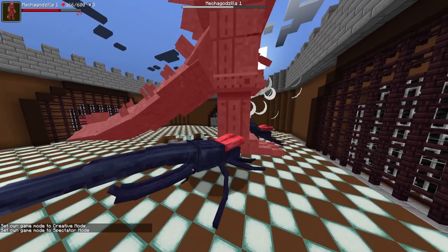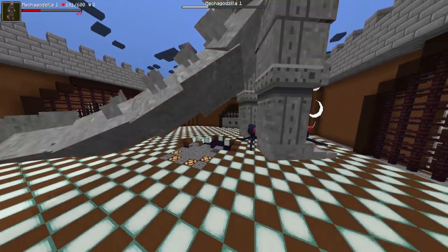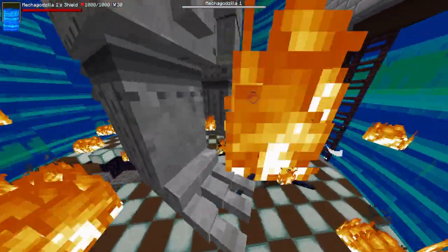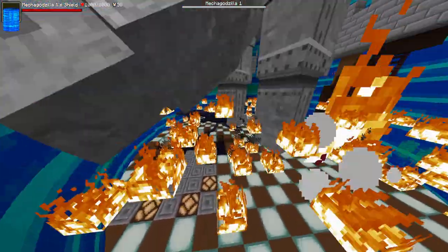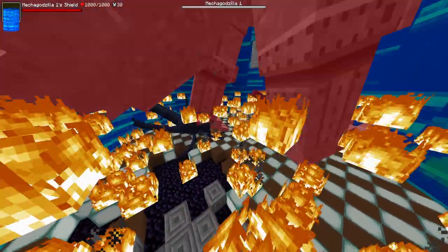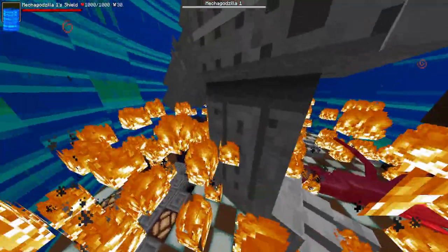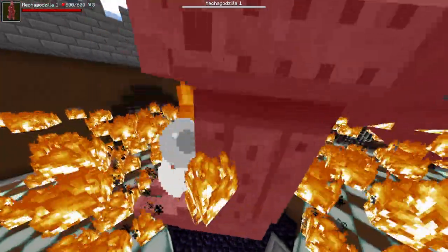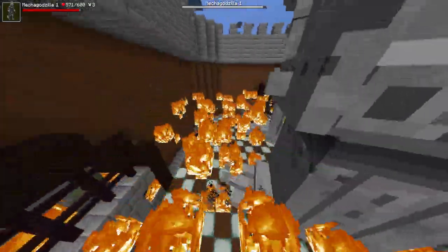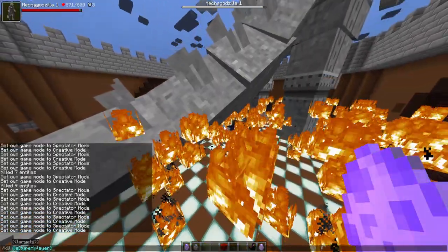For anyone just tuning in, the reason I'm spawning one at a time even though it's technically four versus four is because I could not spawn this many Mechagodzillas without causing lag or running out of space. There's the shield move — the fire just cooks them, and I'm pretty sure he can't take damage for a short period after that. Mechagodzillas won the four-on-four round.